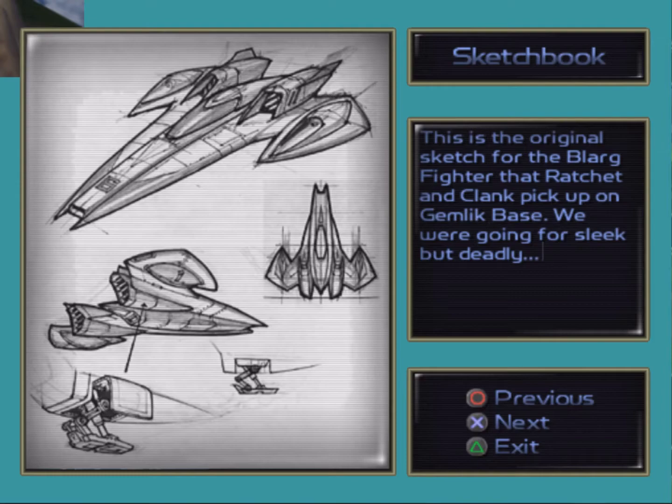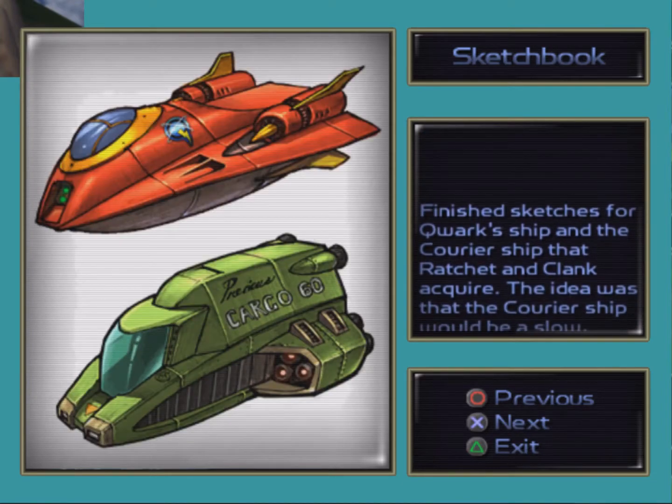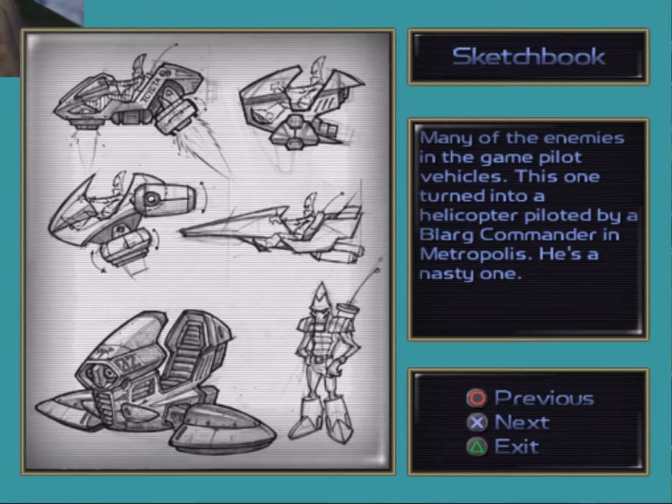This is the original sketch for the Blarg Fighter that Ratchet and Clank pick up on Gem Lake Base. We were going for sleek but deadly. I think it works. Out of all of them, I think the Quark ship is probably my favourite design, but I do really like the Starfighter design that they end up picking up. Many of the enemies in the game pilot vehicles. This one turned into a helicopter piloted by a Blarg Commander in Metropolis. He's a nasty one.